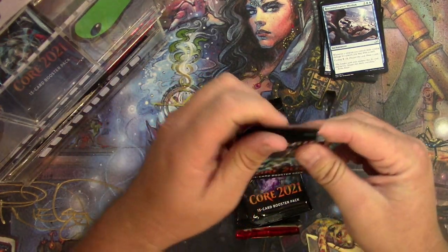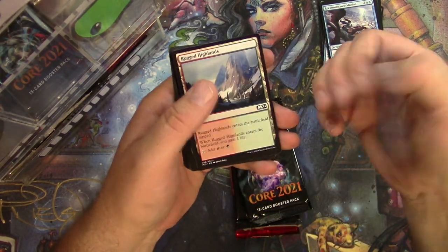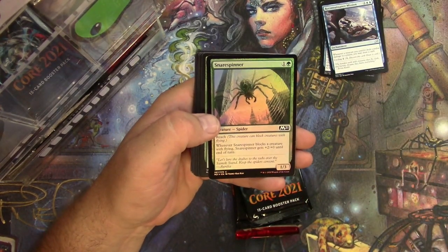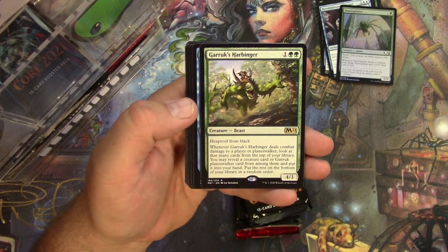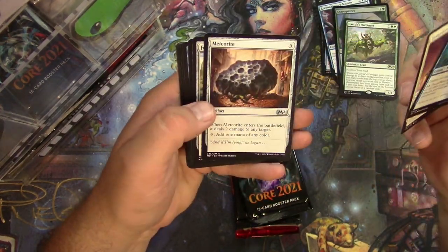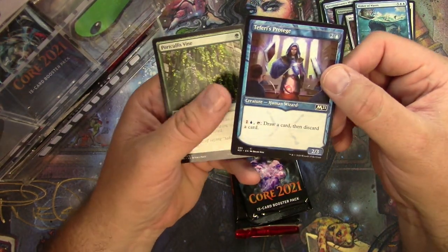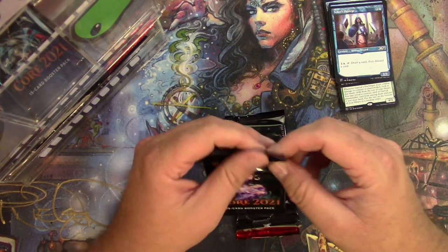Core Set 2021 — buttery smooth. Like 70% of the time there's a demon token, and it's a Faerie — not a flip though. Rugged Hymns. Got a foil. Is anything good? A Snare Spinner, just a common. Garrick's Harbinger, hexproof from black. Waker of Waves, Tempered Veteran, Meteorite. And it's a Faerie's Protege — alternate frame, cool art. There we go.